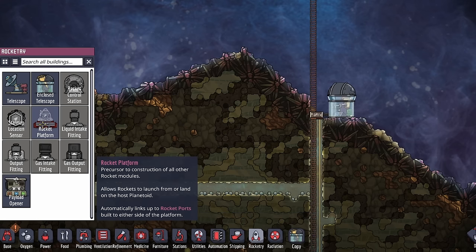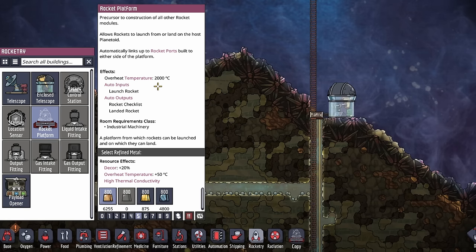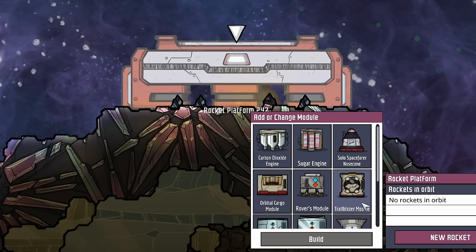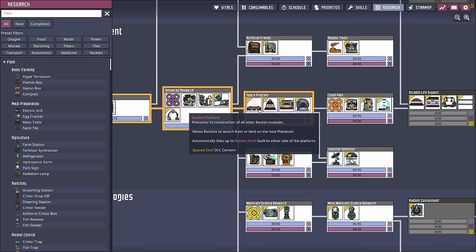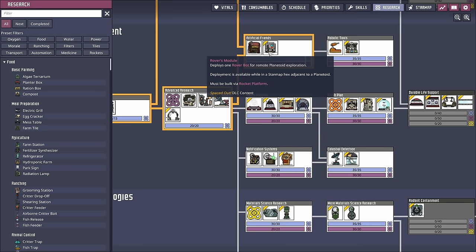Now that we're done telescoping, it's time to put down our rocket. Over in Rocketry, we grab a rocket platform that requires 800 kilos of a refined metal. When you click on the completed platform and go to New Rocket, you'll have a host of options. All these modules came directly from the research you've done so far — researching Space Program gave us the rocket platform, solo spacefarer nose cone, orbital cargo module, and rocket control station. At Artificial Friends we gained access to a rover's module, which is what we're looking for to further explore the new planetoid.